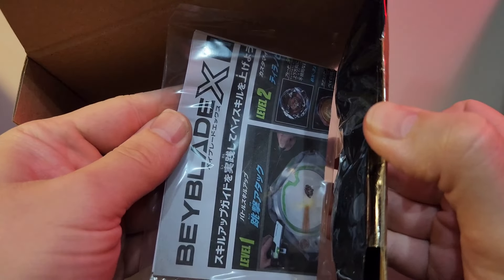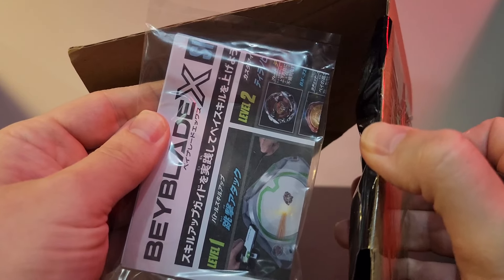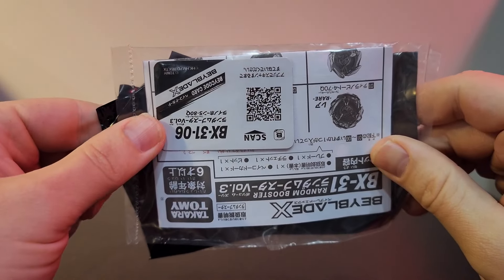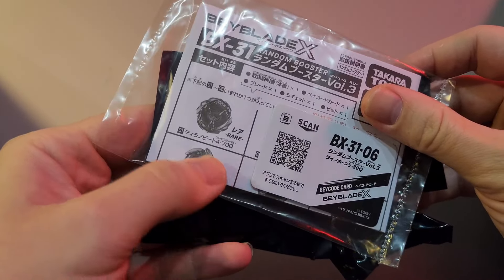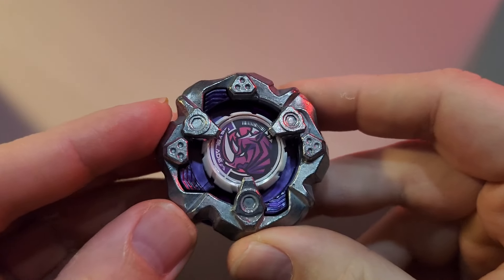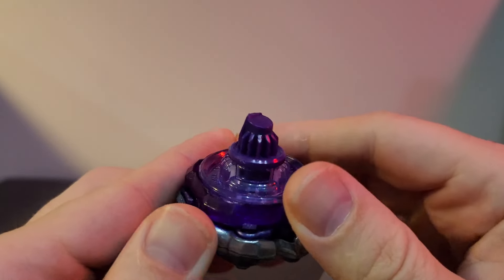Now cracking into the six boxes. When taking them out, the number is on the bottom, not the top, so I put it face down for the reveal. The first one is number six - which turns out to be the Rhino with the Quake bit.